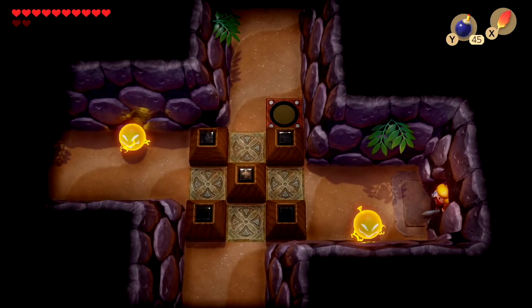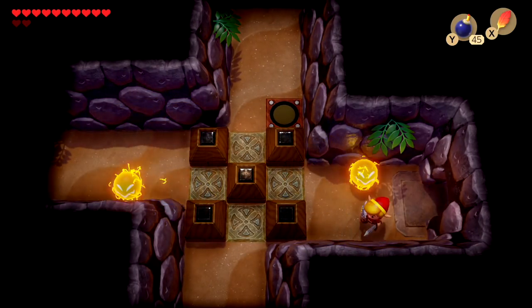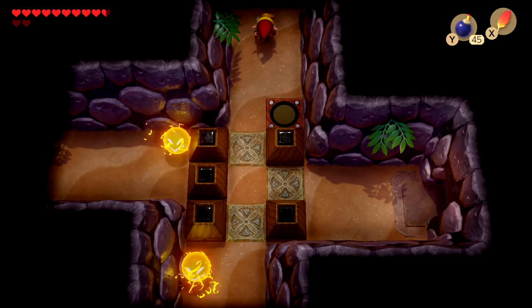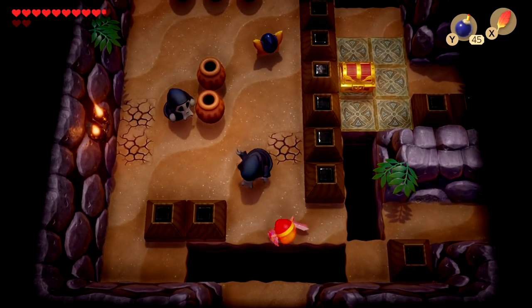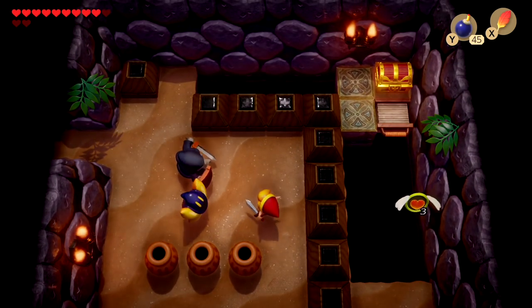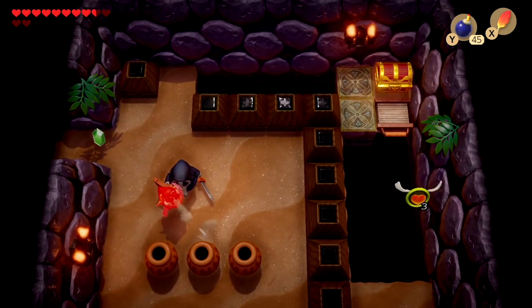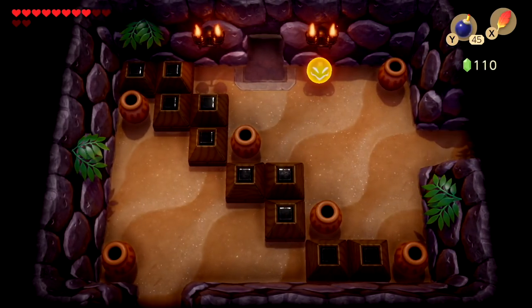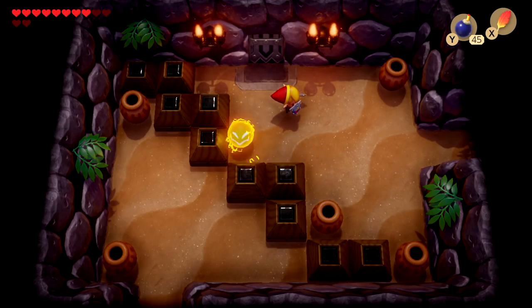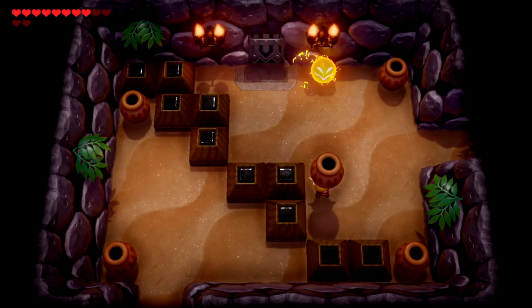I believe we only have one more time we have to take him on before we can head back to the empty room and actually see him. I really don't want to mess with anything here — we'll be able to come back here and do a lot of things, but for now we're just here to progress and try to get the item from Master Stalfos.